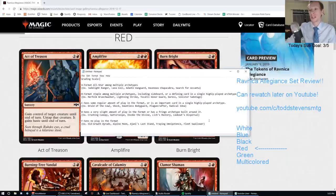Let me quickly go over the grading scale. We have A through F. An A is a card that's a format all-star among multiple archetypes — cards like Jadelight Ranger, Lava Coil, Adanto Vanguard, Ravenous Chupacabra, or Sarkhan's Unsealing in the current format. An A+ would be cards like Teferi, History of Benalia, or Niv-Mizzet.